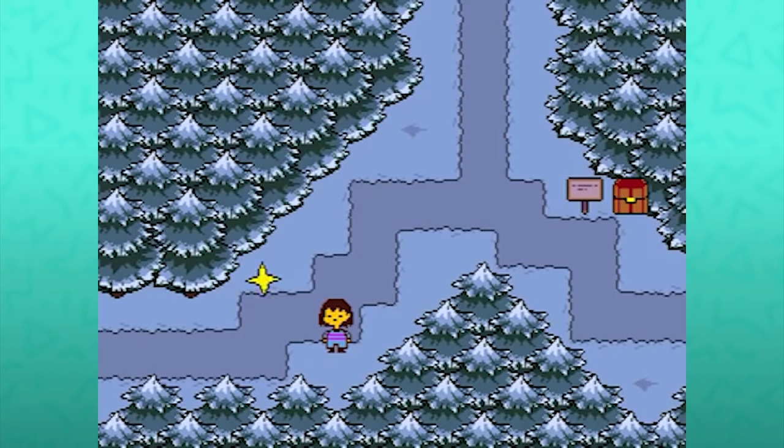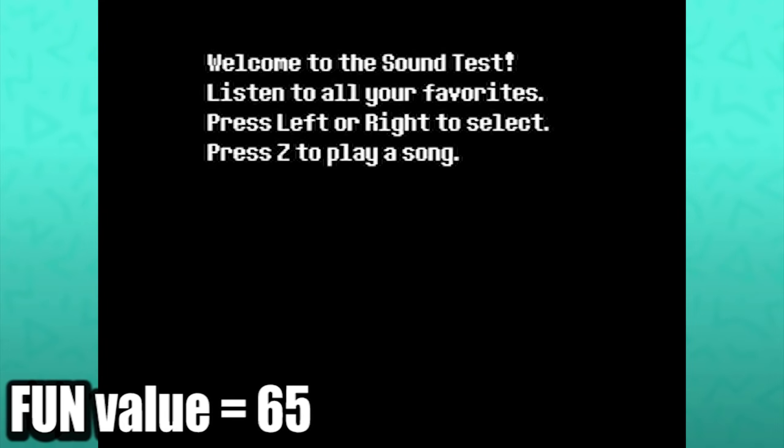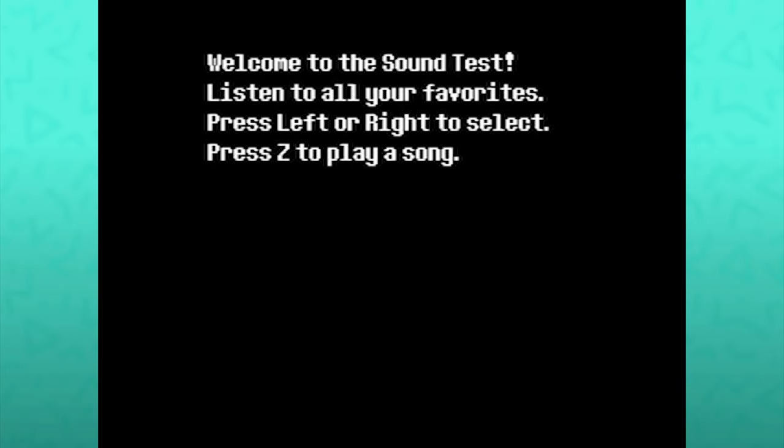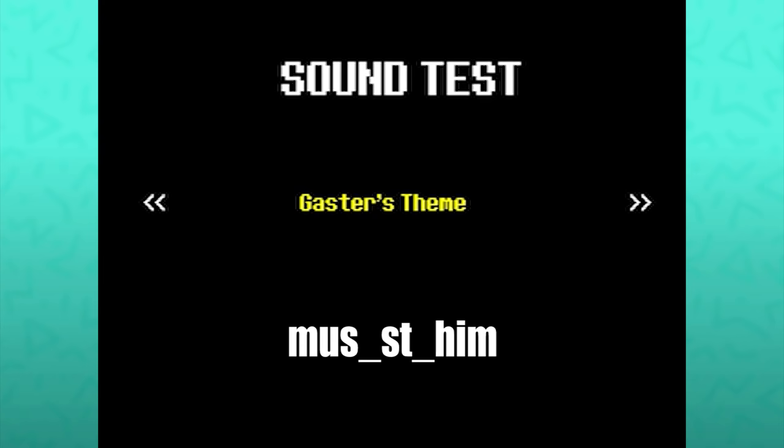Back in the Snowden Forest, when traveling north from the Box Road intersection, if there's a fun value of 65, there is a chance for the sound test room to appear. Apparently if you've already fought Papyrus, there's an extra chance of finding this room. There are four different tracks to select — the first three are only about two seconds long each: Happy Town, Meat Factory, and Trouble Dingle. The last of which is listed in the game's files as 'him.'